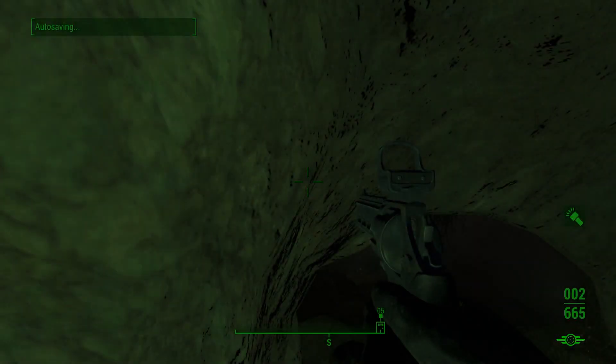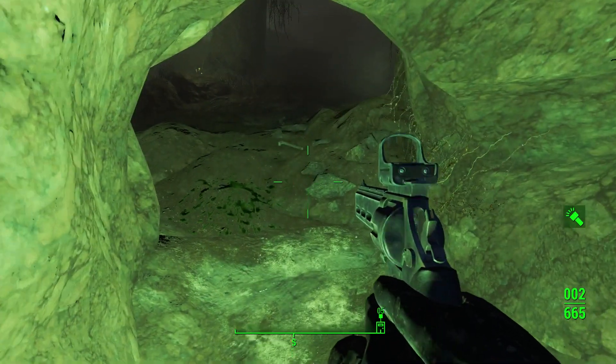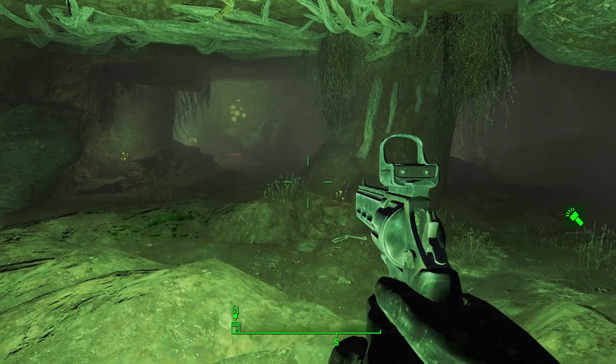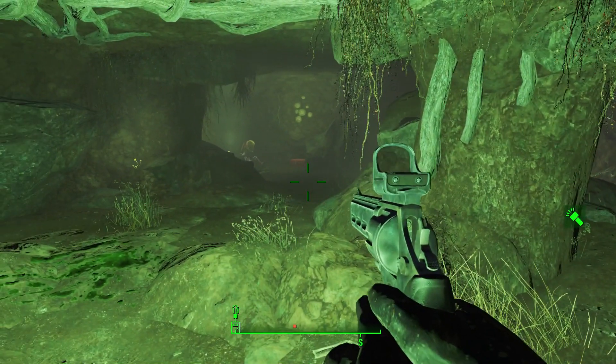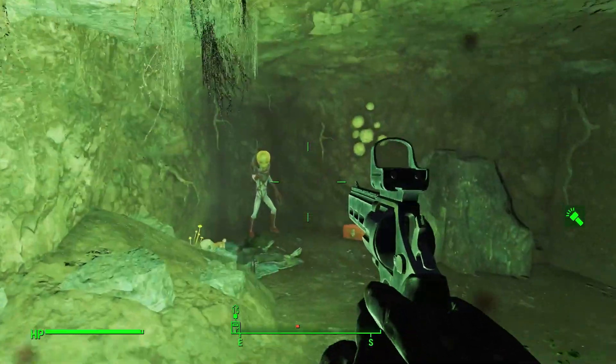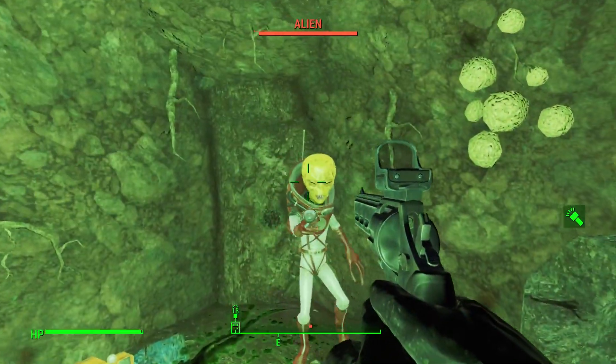So we go in and I nearly got a heart attack. That alien attacked me for no reason — I was so friendly! And how I got there: I followed a signal, I followed a garbled radio beacon. When I did triangulate, I found this alien.